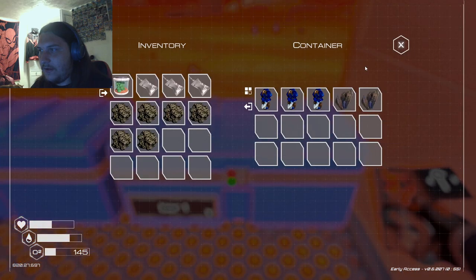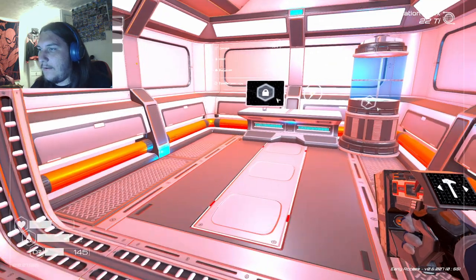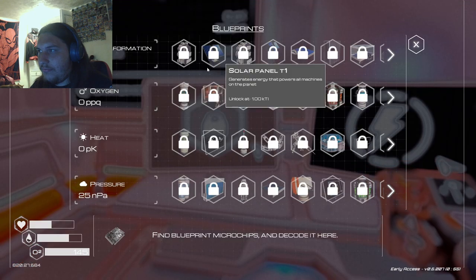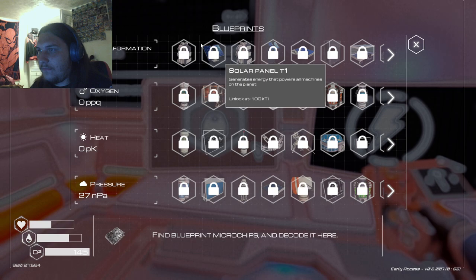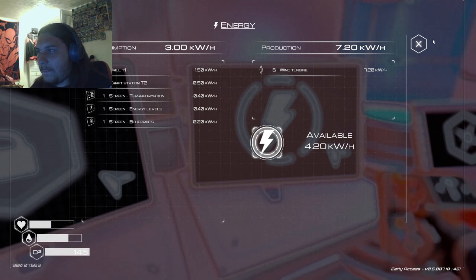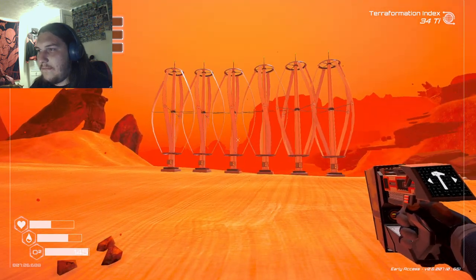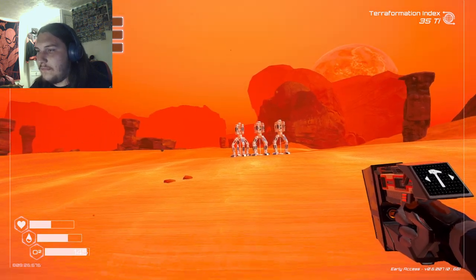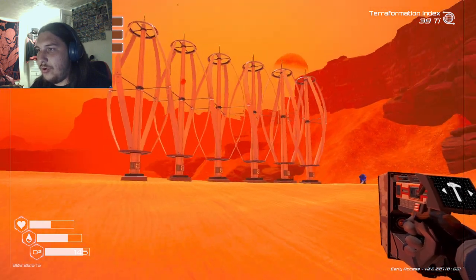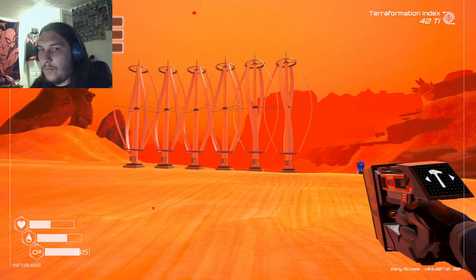What else do we need? Oxygen level. Oxygen, heat, pressure. I'm just going to say that for every one of those, we add three more of these — or for every one of those, we add two more of these. That's how that's going to go. For every one of those, we add three more of these.